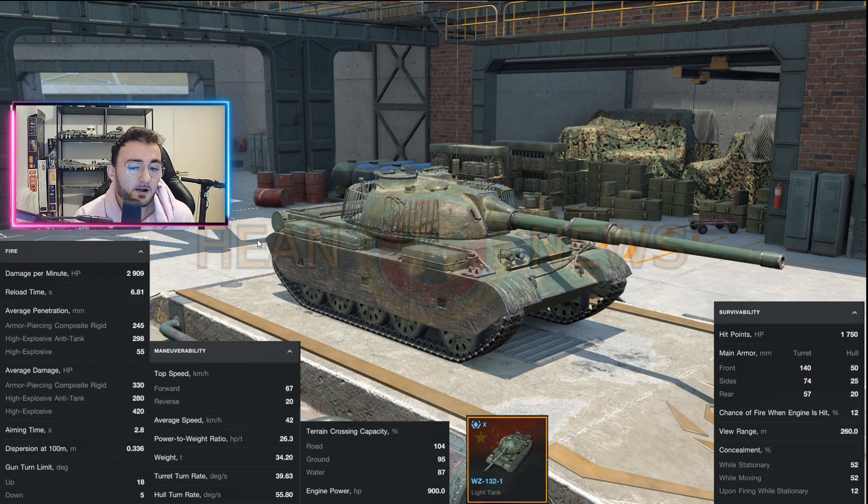The only real problem I think this tank has is the gun depression. 5 degrees is going to be horrific to make it workable on pretty much every single map, beside maybe city maps — which means that when you play on a city map, which is supposed to be something horrific with light tanks, you are going to enjoy quite a lot. Whereas when you play on maps like Forklifts, etc., it's going to be difficult.